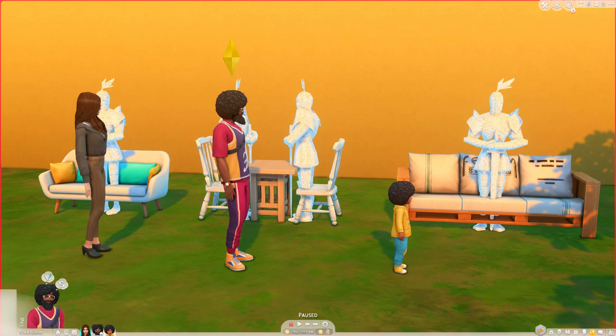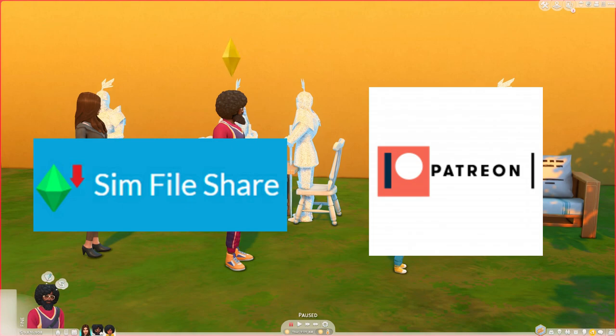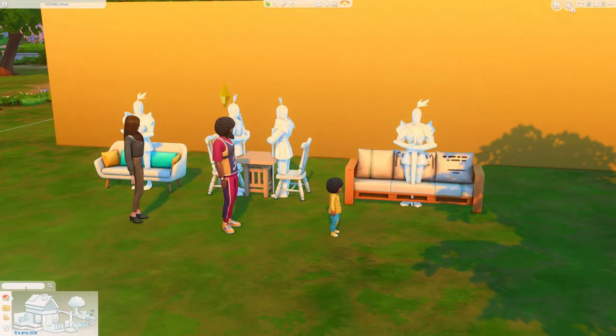There are many pose creators out there. A lot offer their poses for free on Sim File Share, but a fair amount have Patreons or other means to distribute poses. I always feel very safe downloading from Sim File Share — it is free to download and free to have an account. I am also a patron of a few pose creators, so I get early access to poses they're creating, and then they are free to the public typically a couple of weeks later per EA's terms of use. Poses simply go in your mods folder — they are identical to any other mod or custom content.